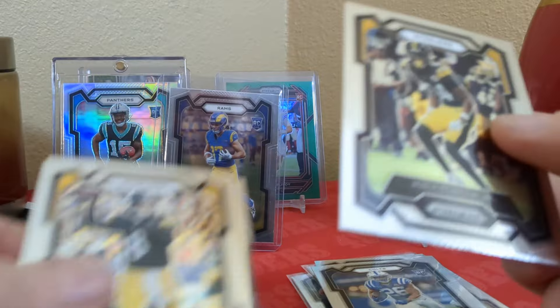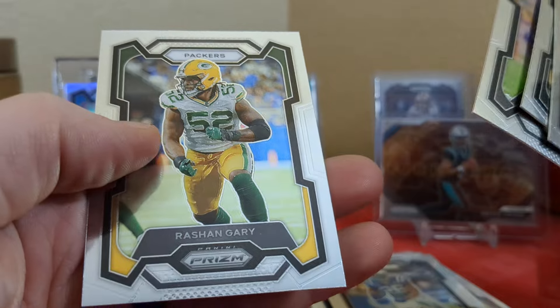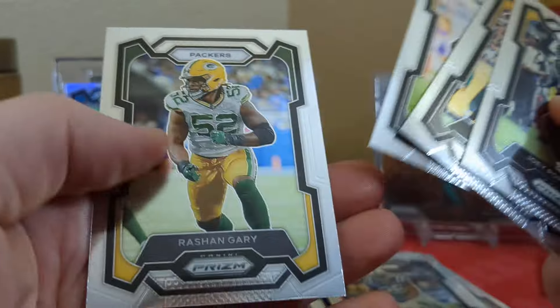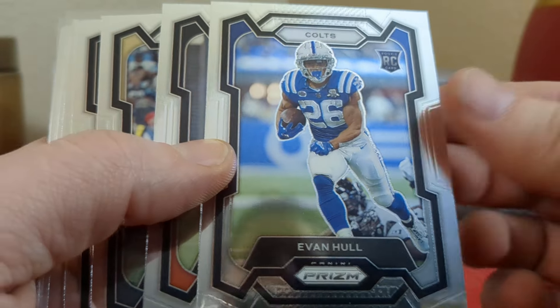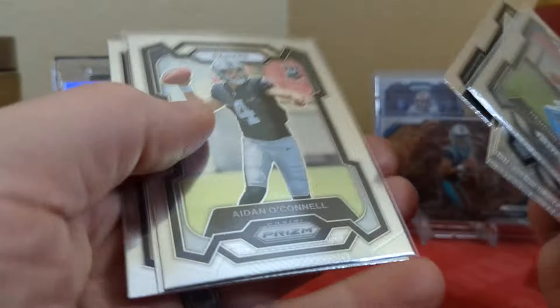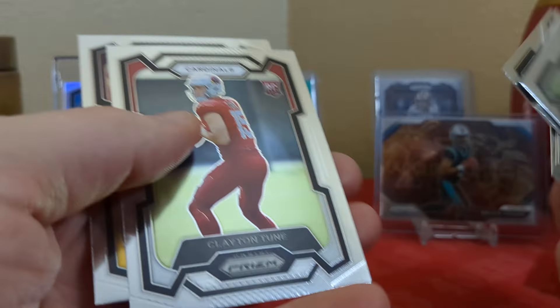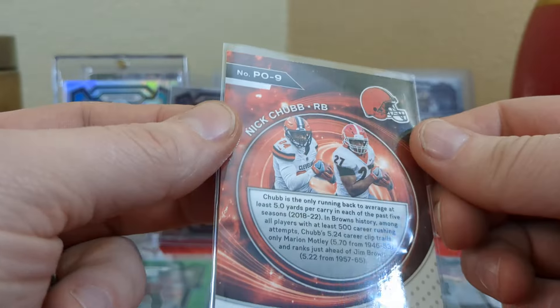For the PC we've got a Joey Porter Jr. rookie, Kenny Pickett, Jerome Bettis, and Rashaun Gary — so the PC was all Steelers basically. For the rookies: Evan Hall, Tyler Scott, Brian Breesey, Will Anderson Jr., Hendon Hooker, Aiden O'Connell — two rookie QBs — Clayton Toon, another rookie QB, Emmanuel Forbes. Portals of Nick Chubb — pretty cool, I like that, it's a new one.